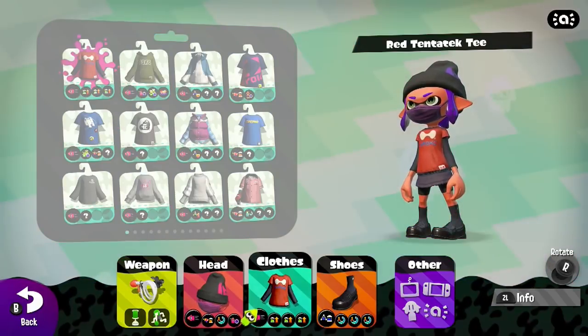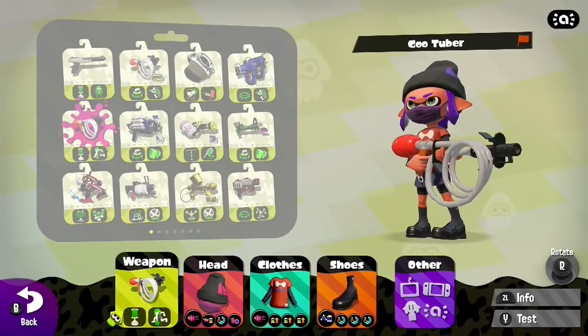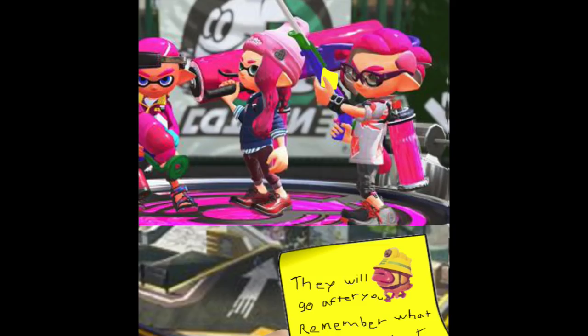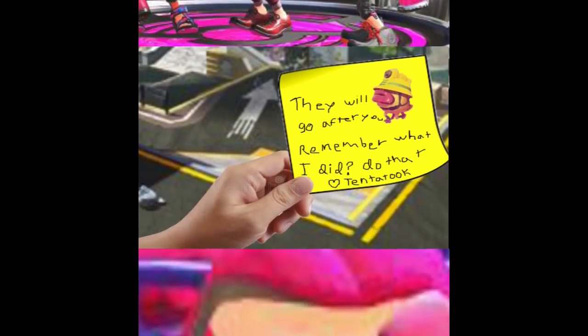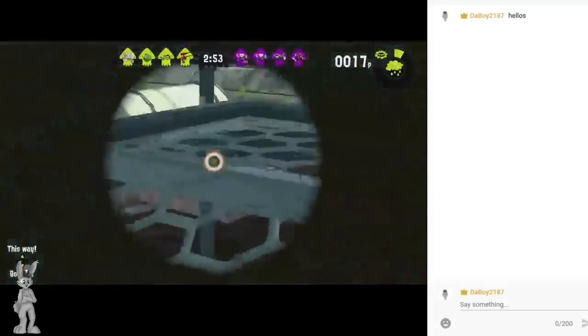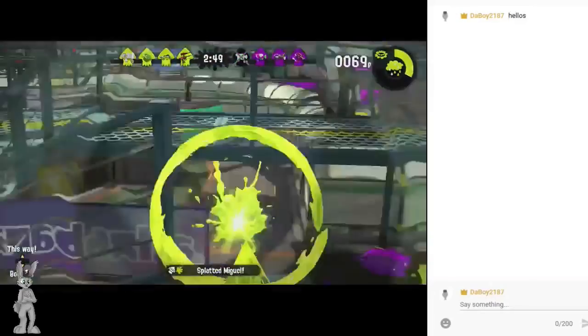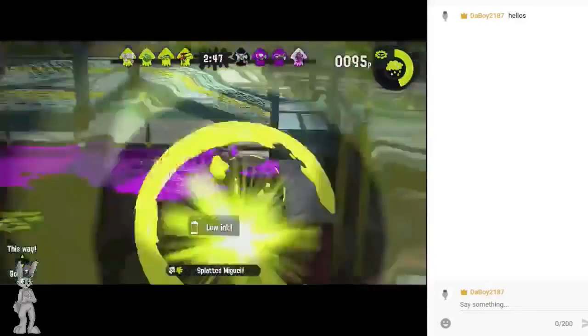Having the stingray and splat bombs makes the splat charger useful for flushing, escaping, hitting campers, and killing at range — things that are very useful even in single player. From what I noted off the splat charger, it's pretty bare bones and effective based on how good you are at timing your shots and flushing people.